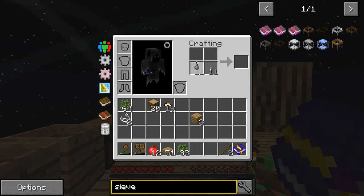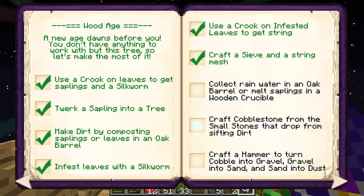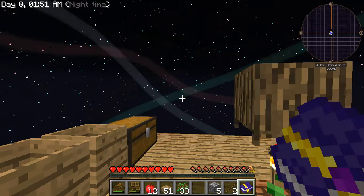Craft small stones into cobblestone - there we go. Craft a hammer to turn cobblestone into gravel, gravel into sand, sand into dust.